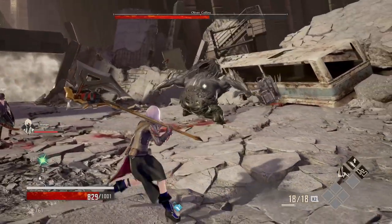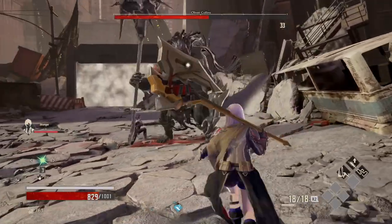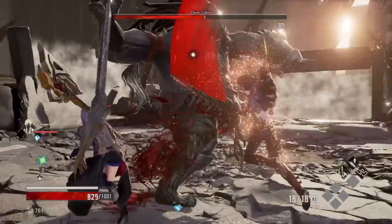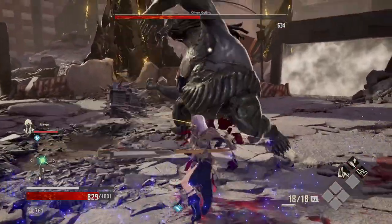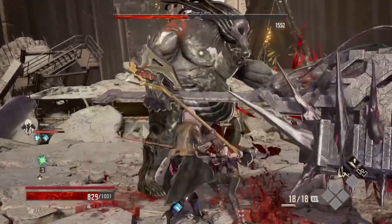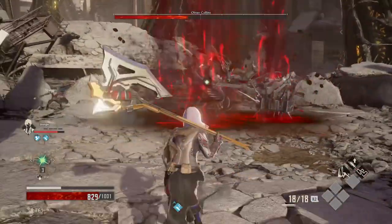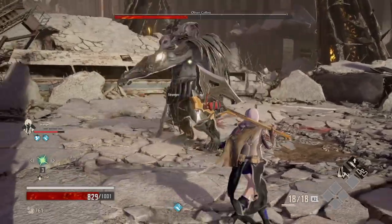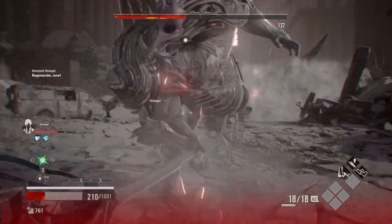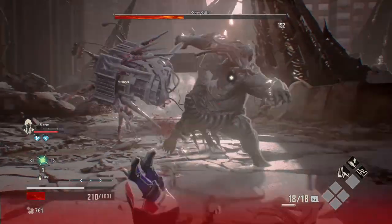As soon as you reach like half of his health bar, he will change and transform into this big dude. He also has a few attacks — I think there are like three of them. One is just a swing in front of you, then he's gonna go back. The second one is where he's gonna take out his hand and break something. The third one is where he's gonna stomp the ground three times.